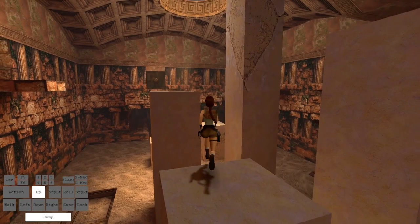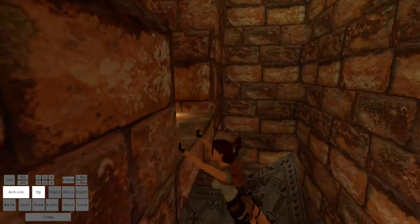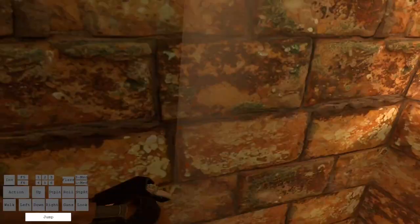Then we move into Folly, where we have a single breakable tile. It's just up in the main room of Folly. You have to come into the secret room with these kind of annoying slope jumps, so just try and jump on the slopes and you should be able to climb up without a problem. Then you have one breakable tile up top.